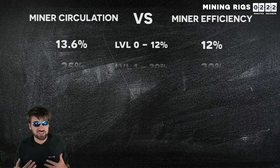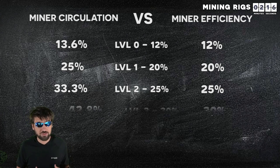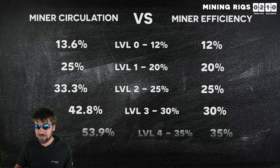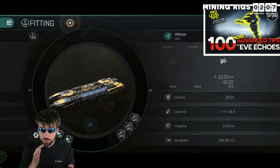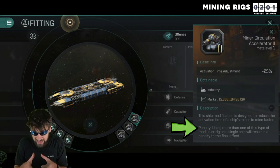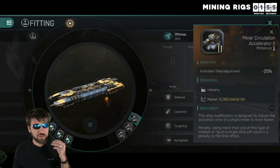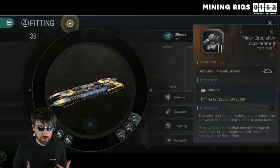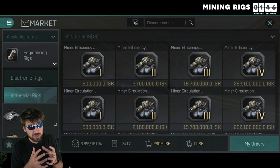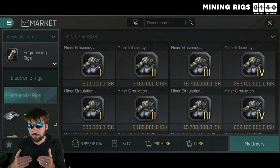Miner circulation only increases your mining rate by about 1% more than miner efficiency at the start, but then at the first level it increases by about 5% more, then the second level increases it 8% more, and then the third and fourth level breaks the game because the difference gets so high that they overpower the penalties of having multiple rigs. When an item says that there is a penalty for using more than one of that type of item, the second one receives a 13% penalty, the third a 43% penalty, the fourth a 72% penalty, and the fifth an 89% penalty. And while that is still true for mining rigs, rigs are first added together before taking effect, making percentage reduction rigs more powerful the more you use.